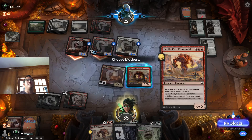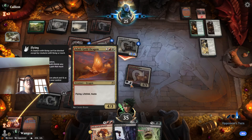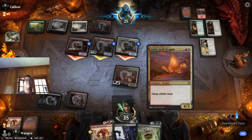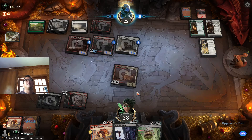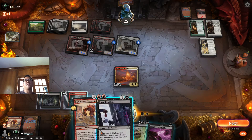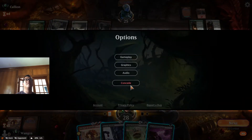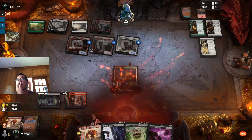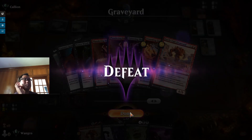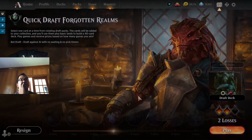We have lost control of this game. It's just not good enough. I think if we had blocked better we could have taken the land out — that was a pretty huge mistake, because giving something double strike is still an issue. The five power is good but...